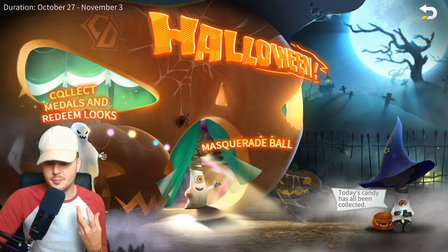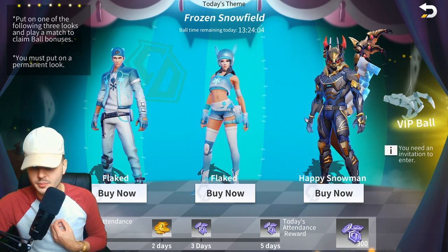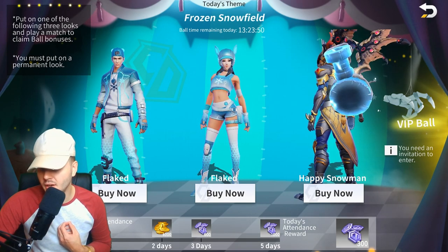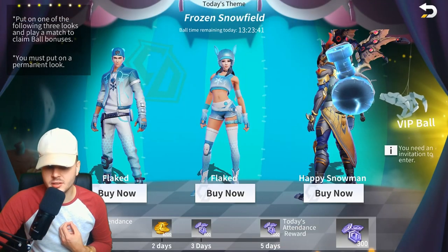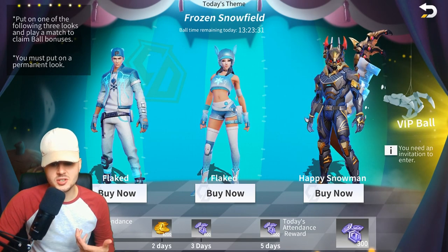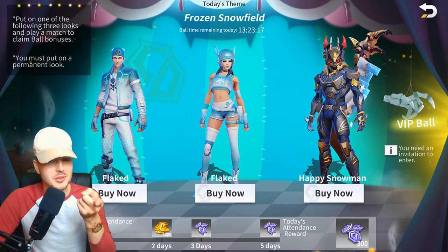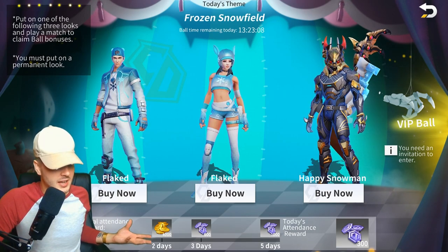The Masquerade Ball has time remaining — about 13 hours and 24 minutes. To claim ball bonuses, you need to put on one of the following three looks and play a match. You need a permanent look and an invitation to enter. The total attendance reward is 2 gold and 4,000, so this is basically just to collect gold and medals. However, the developers have done something cheeky — you have to buy the item first to wear it in order to unlock the rewards over two, three, and five days.